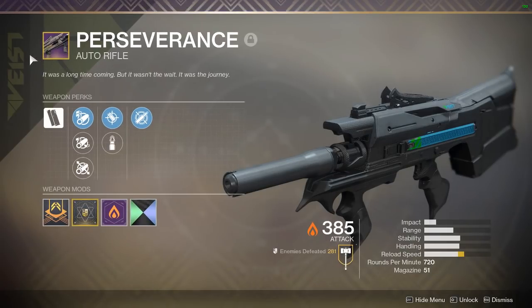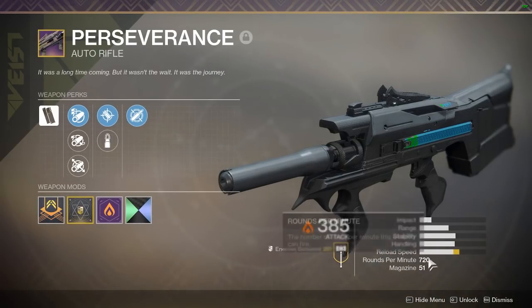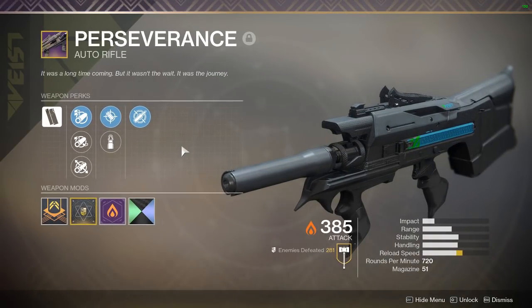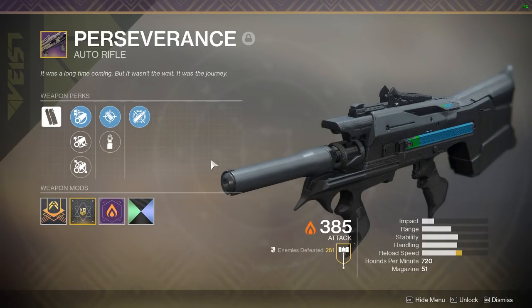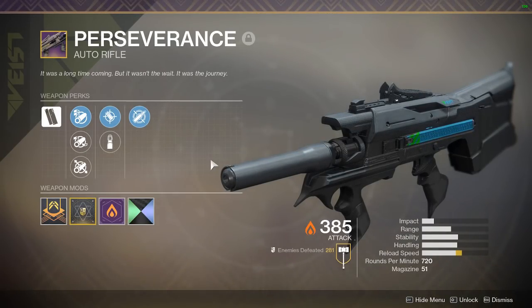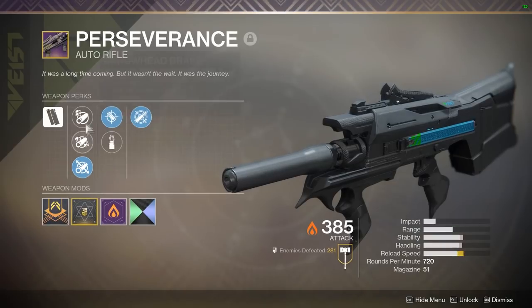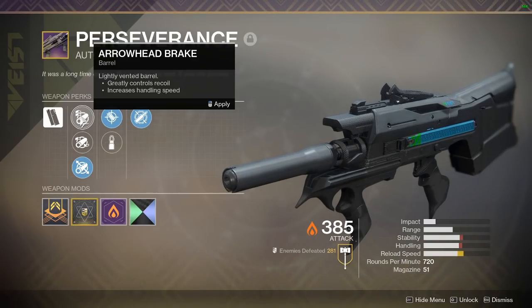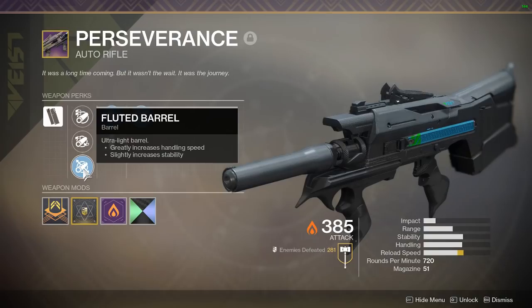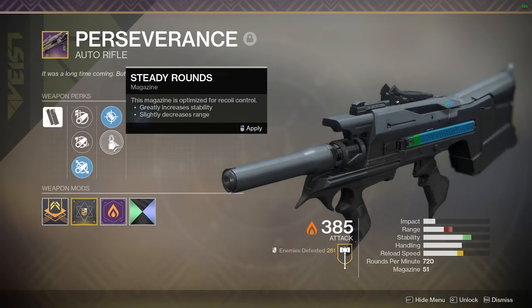Coming in at number three, I chose the Perseverance or the Valakadean — they're the same in my opinion because they're both 720 RPM auto rifles. Like the Ikelos SMG this is a great sidekick weapon, but I prefer to use this one more for taking down shields on bigger enemies and draining their health. It's also great for doing skulls on Calus. For perks, don't run arrowhead break since you lose stability and handling for the same range. The most important perk on this gun is range, so I run accurized rounds over steady rounds — steady rounds loses too much range even though it gains stability.